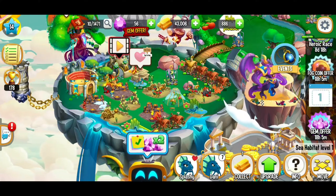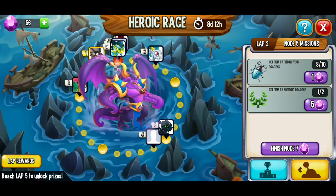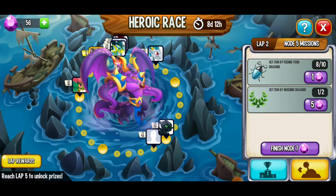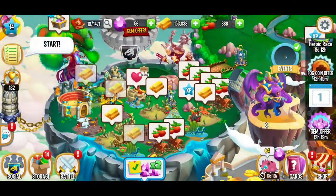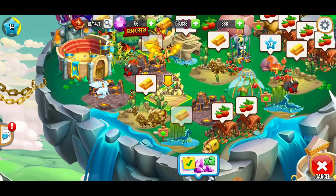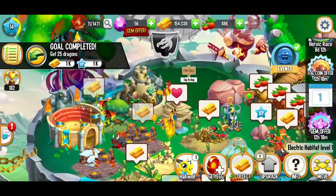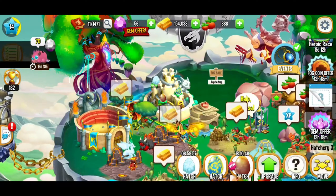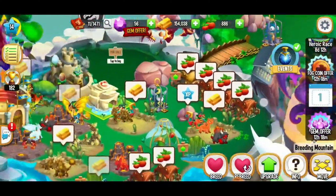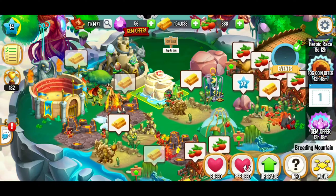Earlier today we were playing and made some progress — I can't stop thinking about this heroic race, there's still eight days and 12 hours left. We're waiting on getting items by feeding dragons and breeding dragons. Our dragons are done breeding — we've got an electric egg ready to hatch. Awesome, we just discovered the electric dragon for the first time — that's going to be a great dragon to feed! Wait, did that count as a breed? Let's check — that did not count for breeding a dragon.